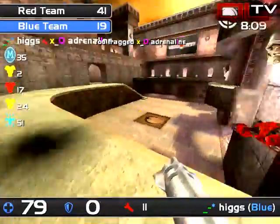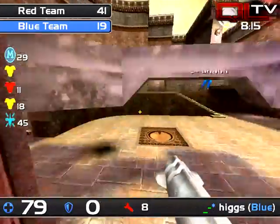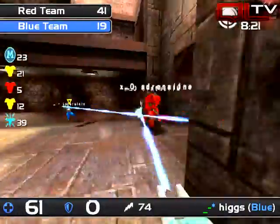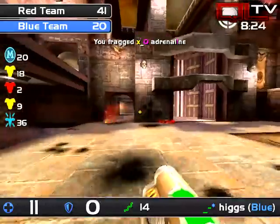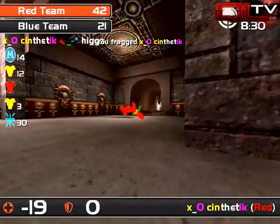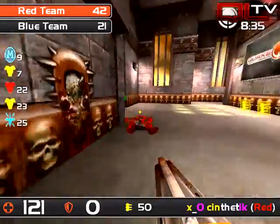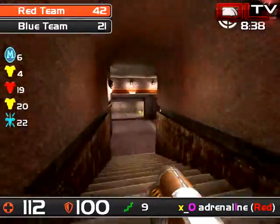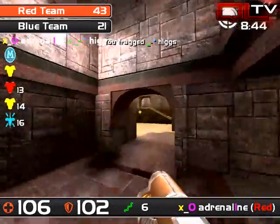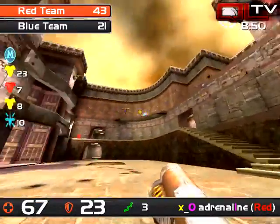We're about halfway through here and we're seeing the first semblance of a comeback — weird choice by Higgs though, he needs armor badly. Synthetic and adrenaline both hurting for weapons — adrenaline will go down very quickly. Higgs with the lightning gun moves up and we get a double frag — synthetic goes down. Adrenaline does have the weapons, hands off to fresh-spawn synthetic. Adrenaline defends and hits yet another rail — they have to do something about this rail, he's just tearing Not of This World apart.